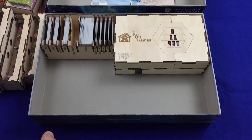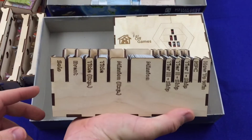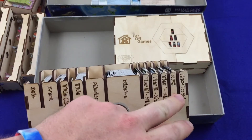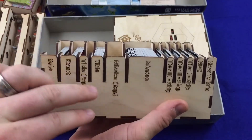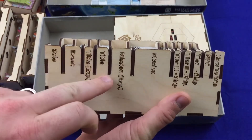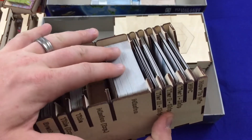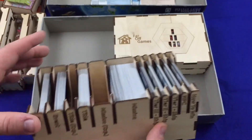Here we've got a spot for all of the cards, clearly labeled — solo, event, and so on. Your tier 3, 2, and 1 ships, everything's clearly labeled. You can separate the mission expansion and title expansion cards, but I have them just mixed in together because I'll always be playing with both. You can also see with all the extra room in here, you can sleeve the cards if you want as well.